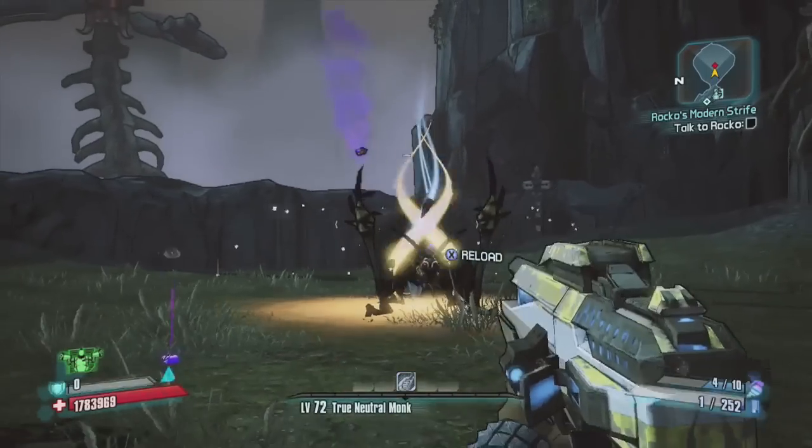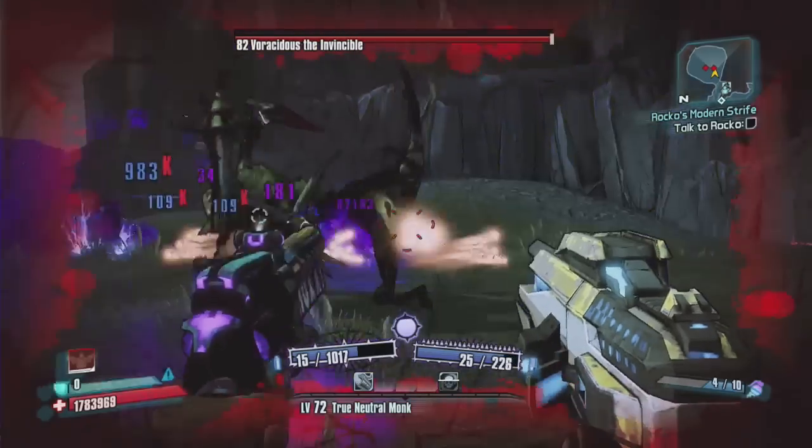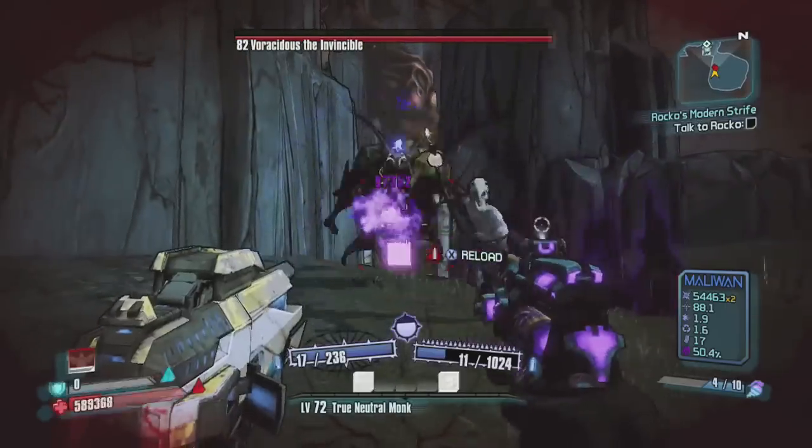So here's how you do this fight. I like to use these little slag bouncing bunnies — low level ones so that I don't hurt myself. Get him nice and slagged. I started off with the Interfacer so that I could get the bonus for switching weapons.